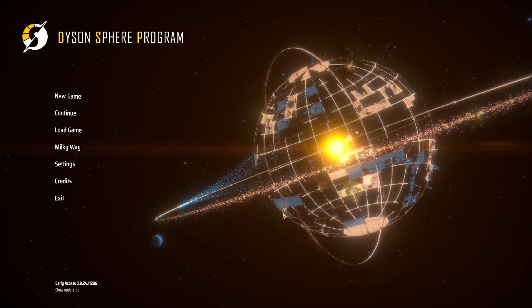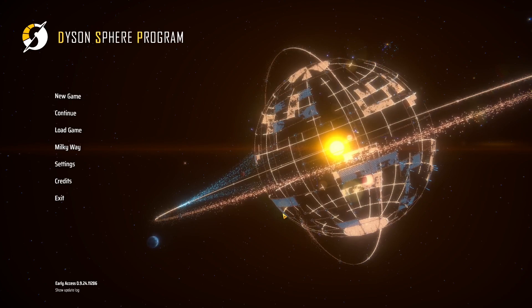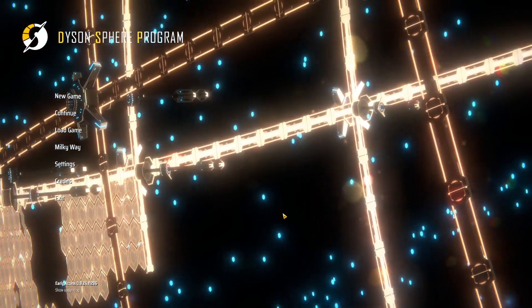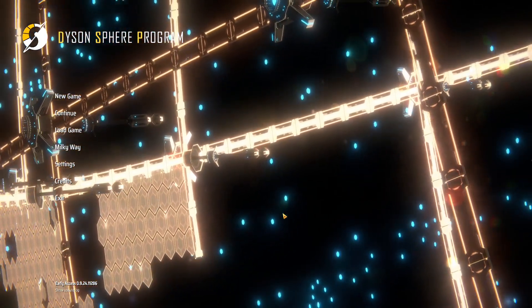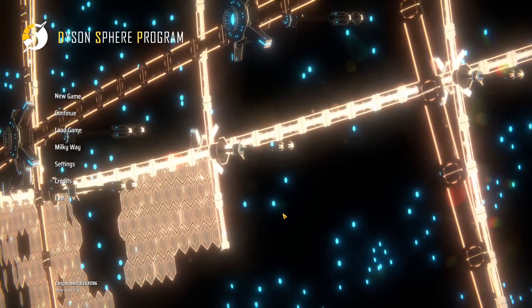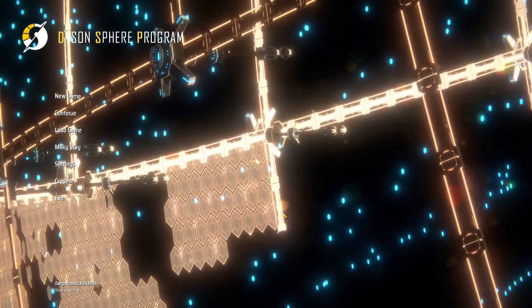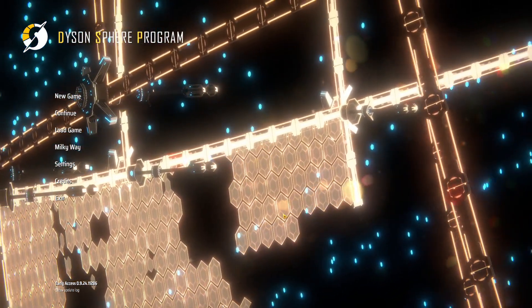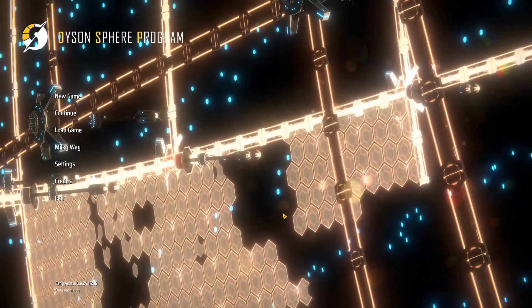Good day everybody, it's Max and welcome back to Dyson Sphere Program Destiny - that's right, where we're going for all the achievements and Dyson spheres in 64 systems. I know it's absolutely insane. In this episode we've got to carry on with the science and we need 800 purple science a minute, so we've got to get out there, build a bunch of stuff, and get that achievement. Let's get to it.